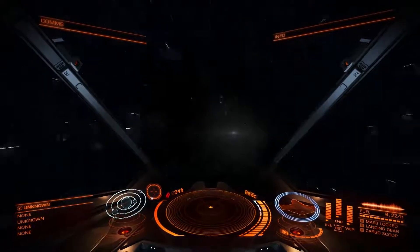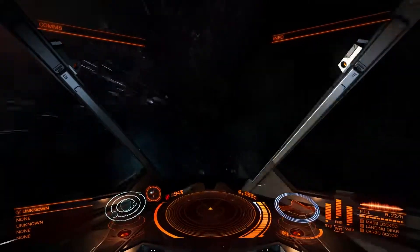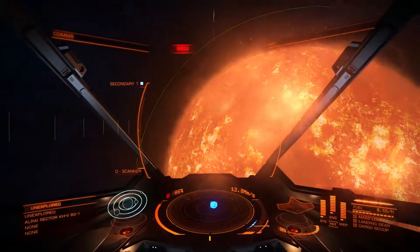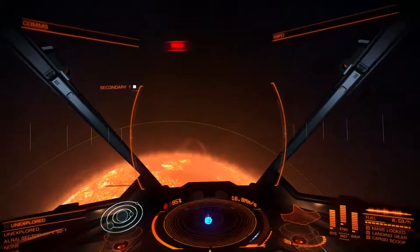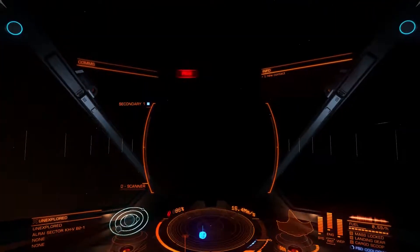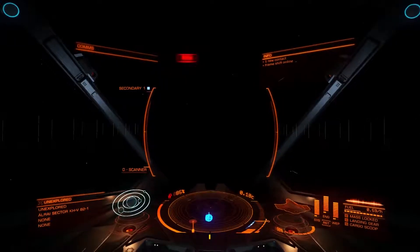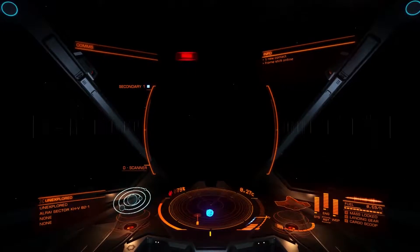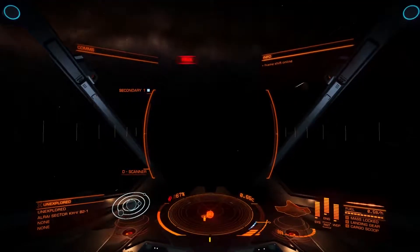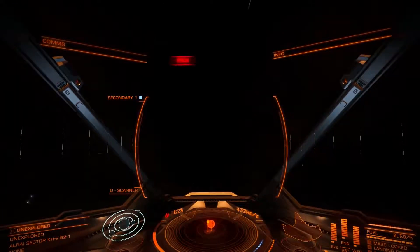Alright, we should be coming out of whatever this space is. There we go. And then pull away from the sun so we don't explode. There's an enemy unit here — or maybe not enemy — but there's somebody here. Let's turn around and see if we can find them.